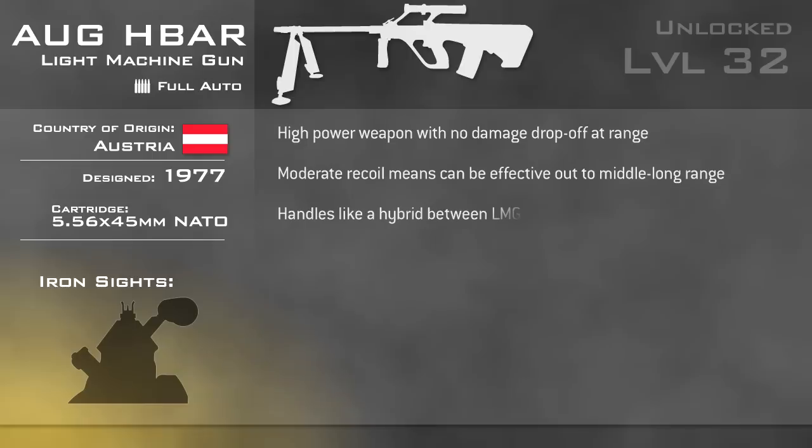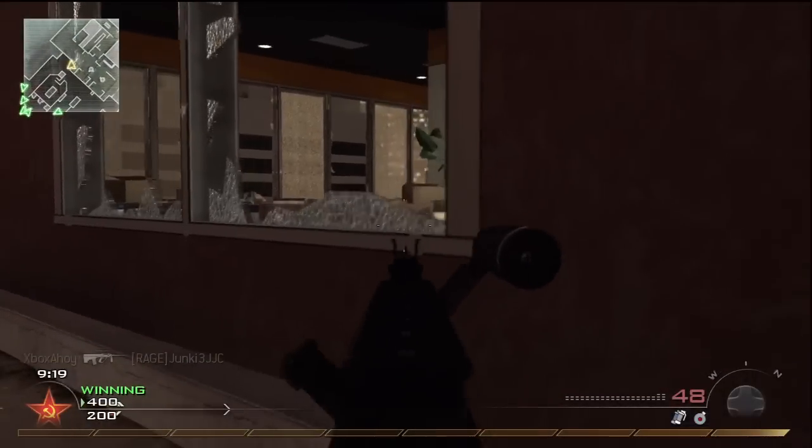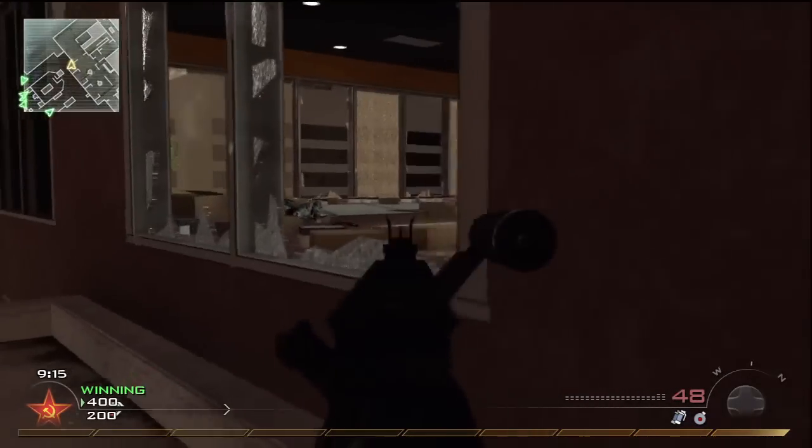It is classified as an LMG in-game, so your mobility and aim speed will suffer when compared to an assault rifle. Compared to the other LMGs, the magazine capacity is less generous too — at just 42 rounds, it's about the same as a typical assault rifle with extended mags. Nevertheless, with the right loadout, the AUG is a formidable weapon, with sufficient firepower to tear through an entire team.